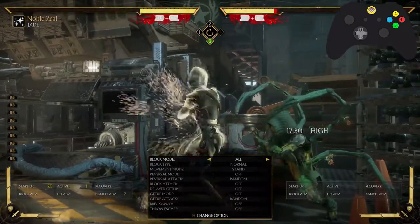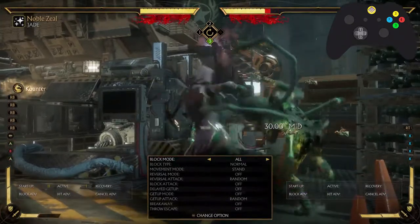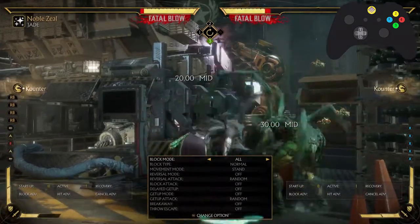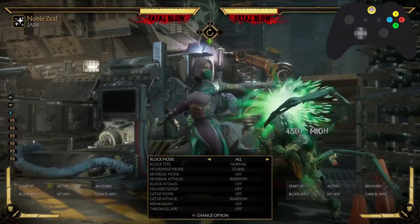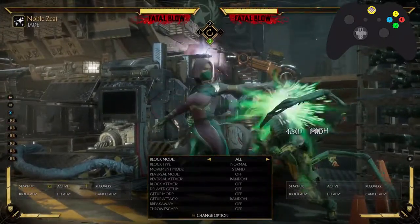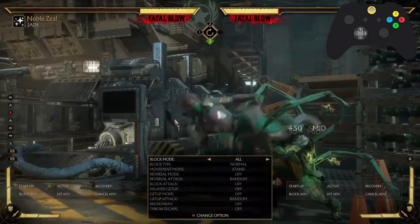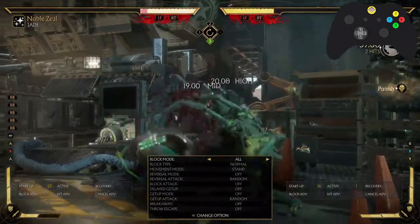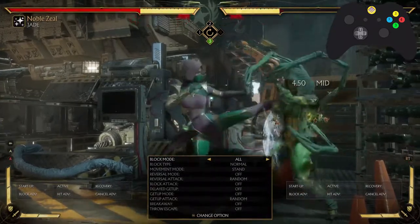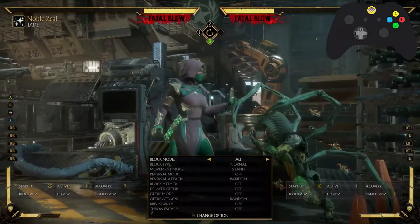Let's say I respect that too much — now I try to take my turn and she gets me. This is what should always happen if the game was working properly. So what you can do: if she throws this out there, just don't respect it at all, out-poke it, do whatever you want with it. There's plenty of time to react.